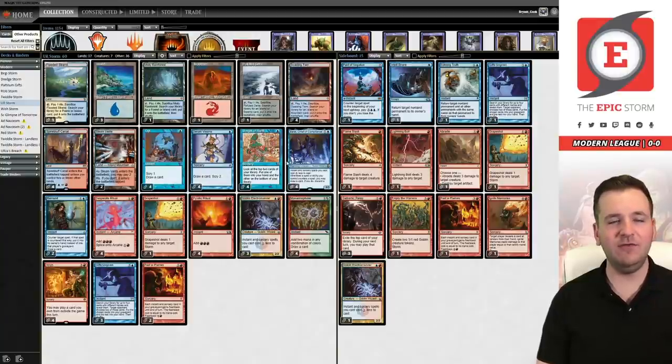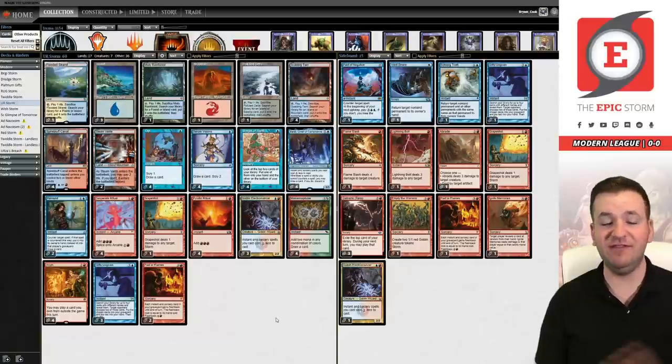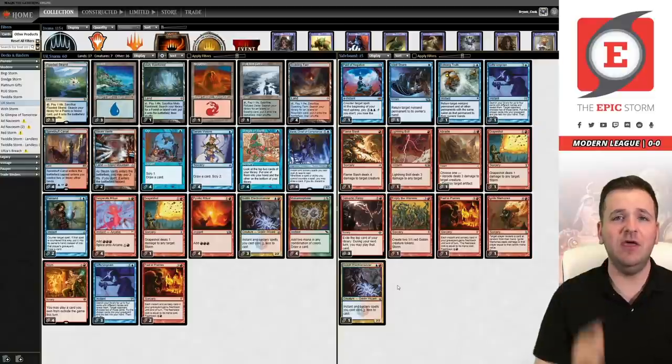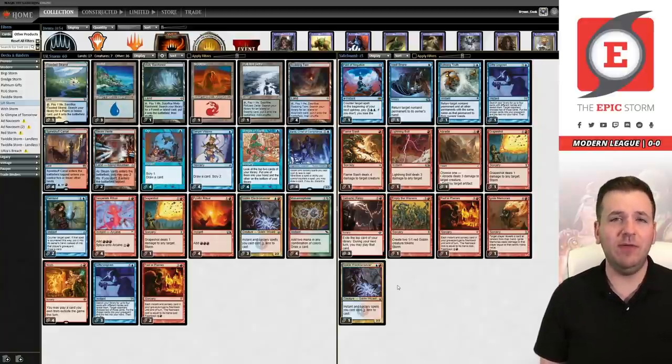This deck is updated for post-Adventures into the Forgotten Realms, which means we're playing four copies of Wish today. If you're unfamiliar, Wish is two and a red for a sorcery — you can play a card from outside the game this turn. It's essentially a Modern-legal Burning Wish in this deck, though it doesn't put the card to your hand immediately. Does Wish solve anything for Gift Storm? I'm not sure — I don't think it's the savior some people want, but I do think it improves some angles.